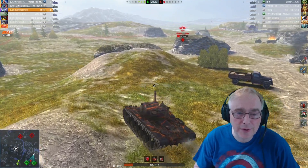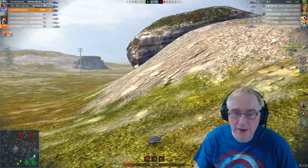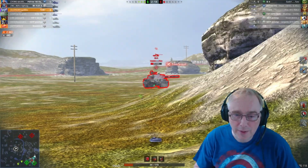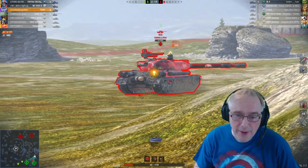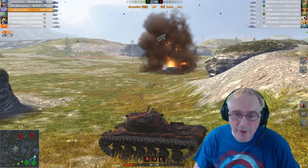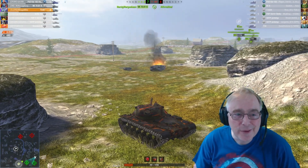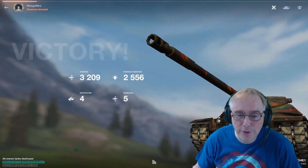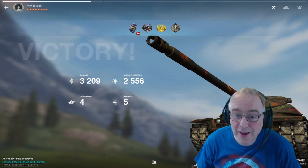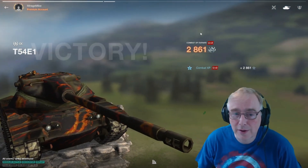We've got three kills and 2.8k damage. So if we're going to finish this IS-4 we should be nearly in a mastery position. We managed to track him with that one, and we've got some additional damage from the shells going in — we've got the kill as well. Four kills. We've got 3.2k damage. Victory! We've got 3.2k, 4 destroyed, 5 damage, 2.5k assists. That's given me the mastery base — we've got the Top Gunner badge as well.